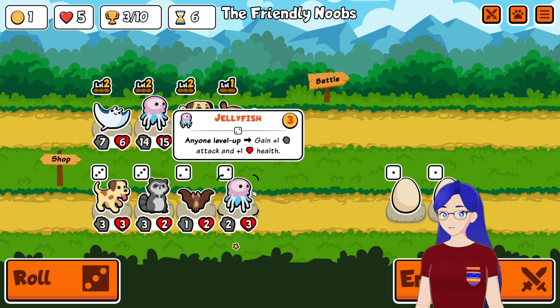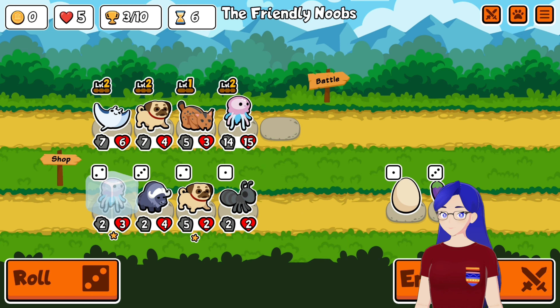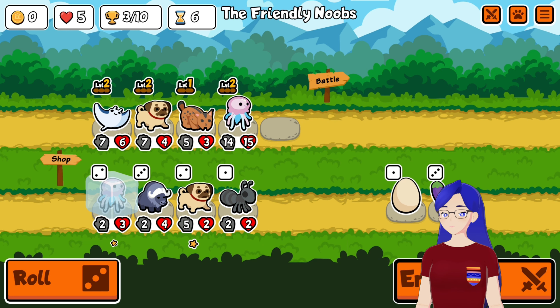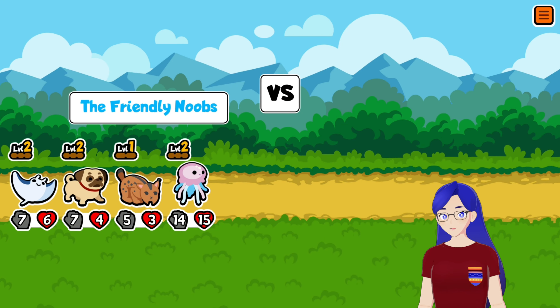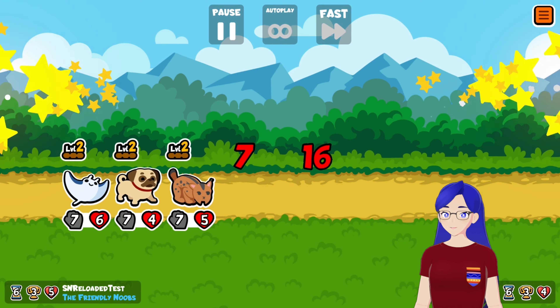The Beetle's the weakest one. We bring in the Lynx to help with keeping us going. With the Pug leveling up the Lynx, it'll give an extra 2 damage per hit, as well as hitting an additional target. So that's a really significant buff.